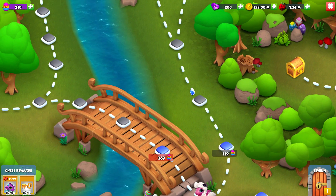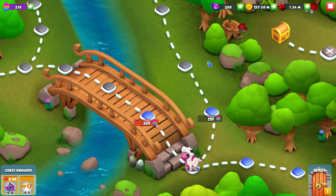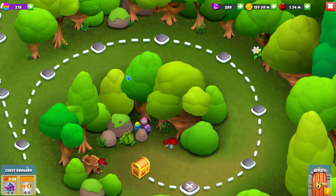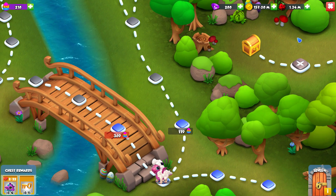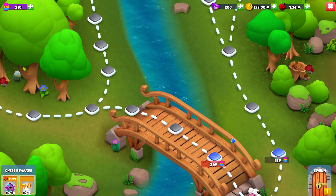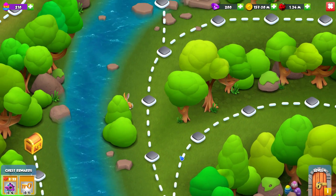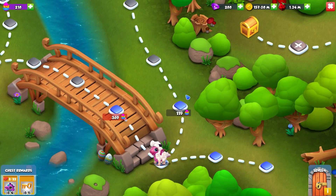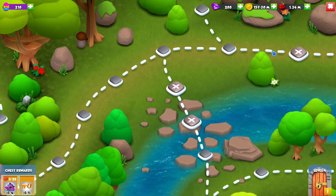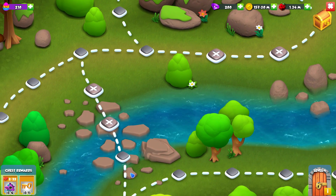Level three the elements allowed are plant and water, and you can use earth as well. We finished level three super quickly so I don't have to worry about that yet. On level four the elements allowed are going to be plant, water, some energy, and some metal, so there's a bit more of a diverse selection.